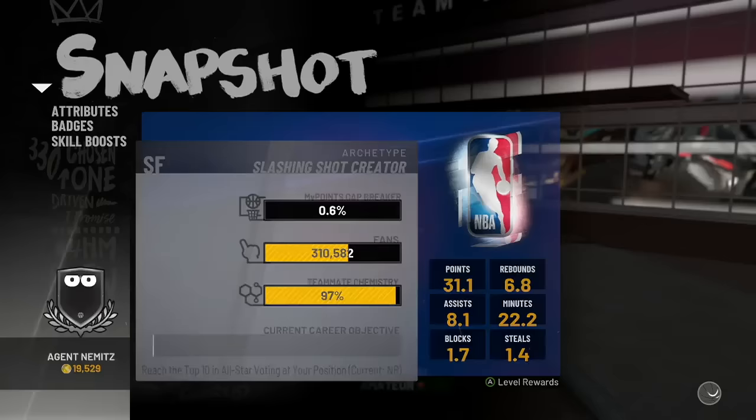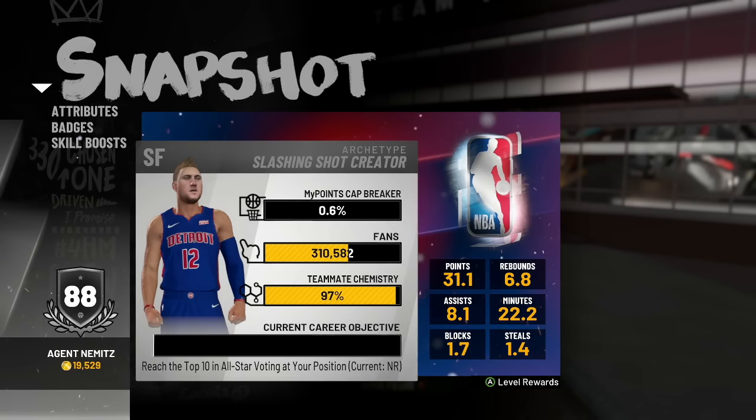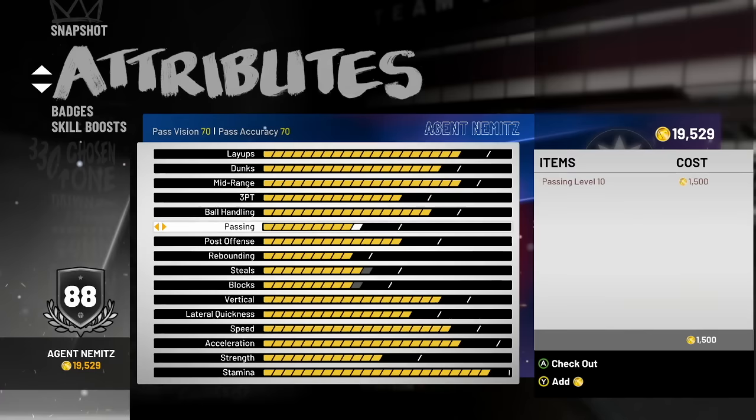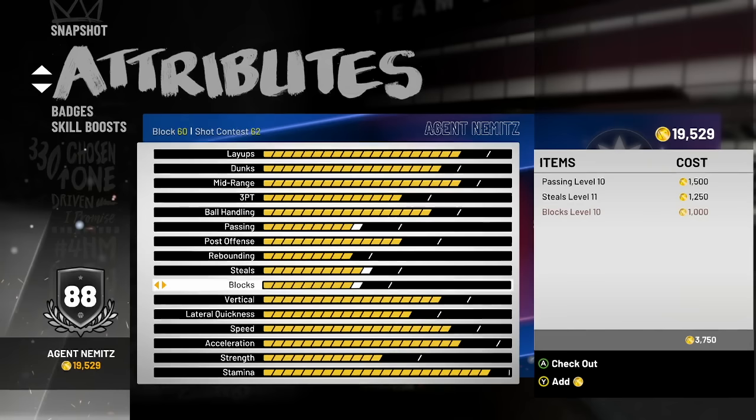Look at that screen right there — that tells you we got an ankle breaker. We're very good at getting fans, and we are most likely a starter now. I wasn't last episode, but I'll probably get a cutscene confirming it. Upgrading our passing is so important — it goes from 68 to 70, which is huge. Our steals go up a bit, and our block and shot contest go up a bit too. For some reason we don't level up to 89 overall, which is pretty dumb.